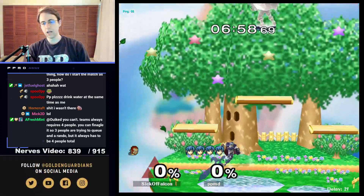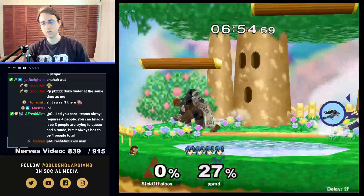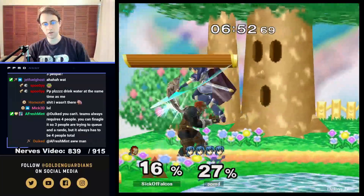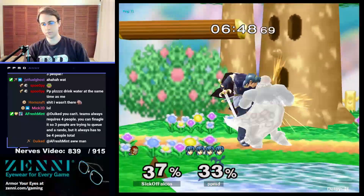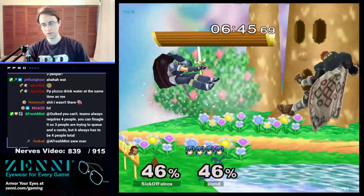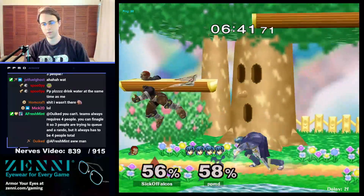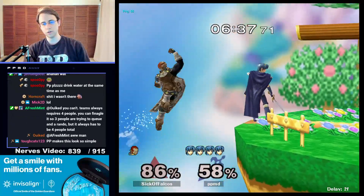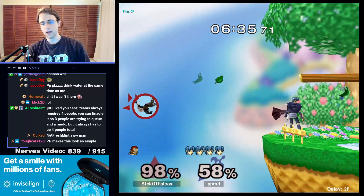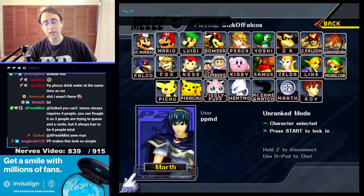Notice that I did the weak forward air. I wanted to do that because at higher percents, the tipper forward air will send Ganon off the stage or send him higher up, which is not something I wanted. Notice he jumped so I jumped — I was a little bit slow, so that's why he got out. That's okay. I waited, got another weak one, then came in with a back air to push him off the stage and did another one. That's pretty much how that works.